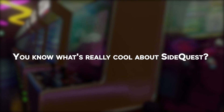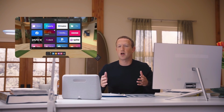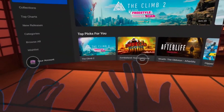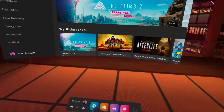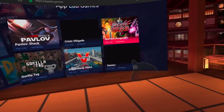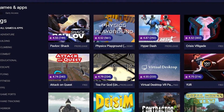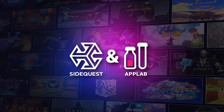SideQuest is all about working closely with Meta. At the Connect 2021 conference, Mark Zuckerberg said they're planning to keep supporting sideloading and linking the Quest to PC so that both consumers and developers have more freedom. SideQuest was there right from the start when Meta was creating App Lab — a platform that makes it easier for people to try out VR apps that haven't yet been officially released. Meta's director of content ecosystem, Chris Prutt, even spoke about the significance of SideQuest's partnership for App Lab. Without SideQuest, App Lab probably wouldn't exist.